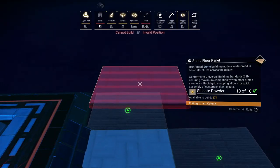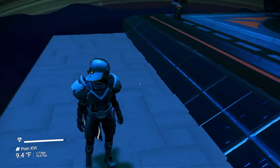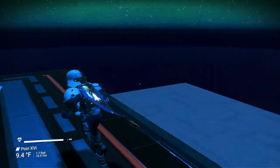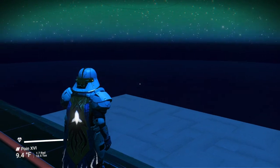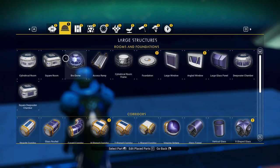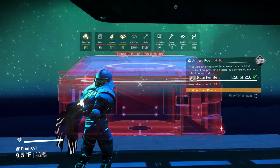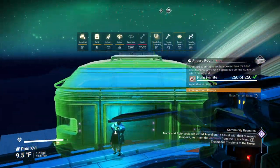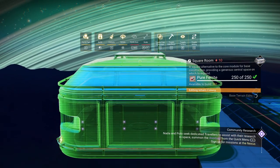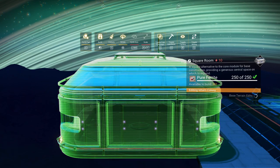Pulling back to show you — now we have our platform right here. We'll put some railings up just to prevent people from falling off the edge. This gives us a starting point and I can build a nice structure from here. I can build some square rooms if I want, but the problem is it doesn't like the fact that we're up in the air — so we have to use free placement.